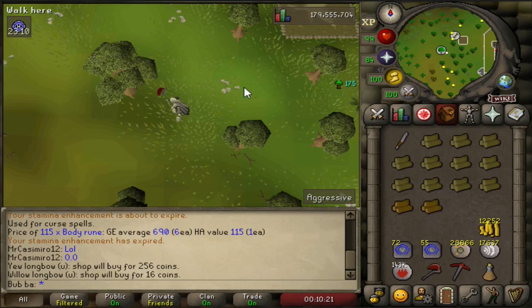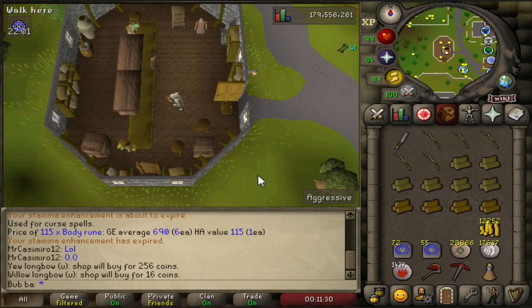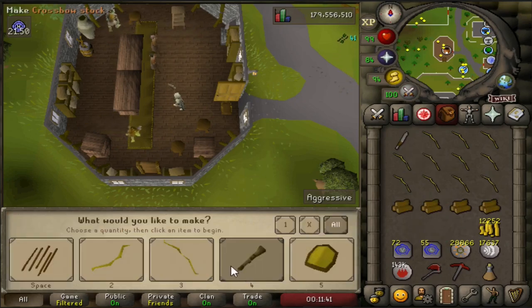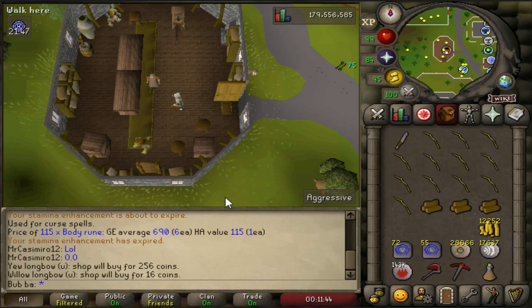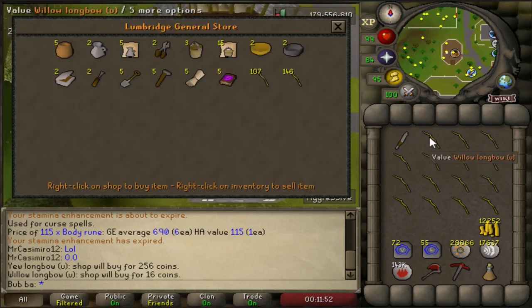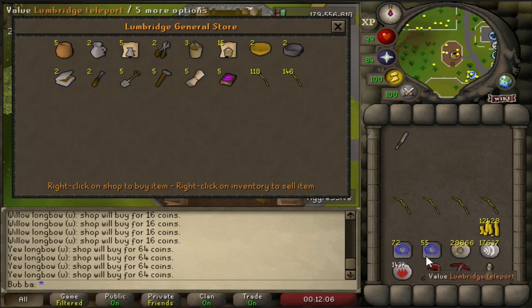If you choose one of the first two relics you'll fill inventories incredibly fast. Relic one gives you two logs per successful chop plus double XP, getting you logs and XP twice as fast — though that doesn't carry over to fletching. Relic two takes longer to fill your inventory with logs, but the moment you have a full inventory they're instantly all fletched into unstrung longbows ready to sell. I'd highly recommend this method if you chose either of those first two relics.